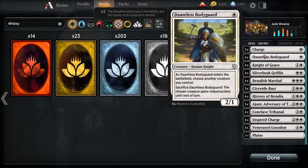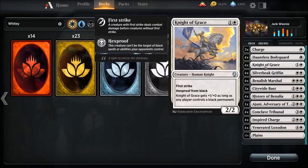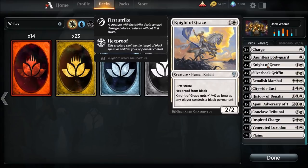Four Dauntless Bodyguards. It can protect something, but also it's a two-one for one mana and it's a knight — not bad. Four copies. Four copies Knight of Grace, because Knight of Grace is just an amazing knight. It's got First Strike and Hexproof from black, so it's gonna be a little more difficult for your opponents to remove. And Knight of Grace gets plus one, plus zero as long as any player controls a black permanent.